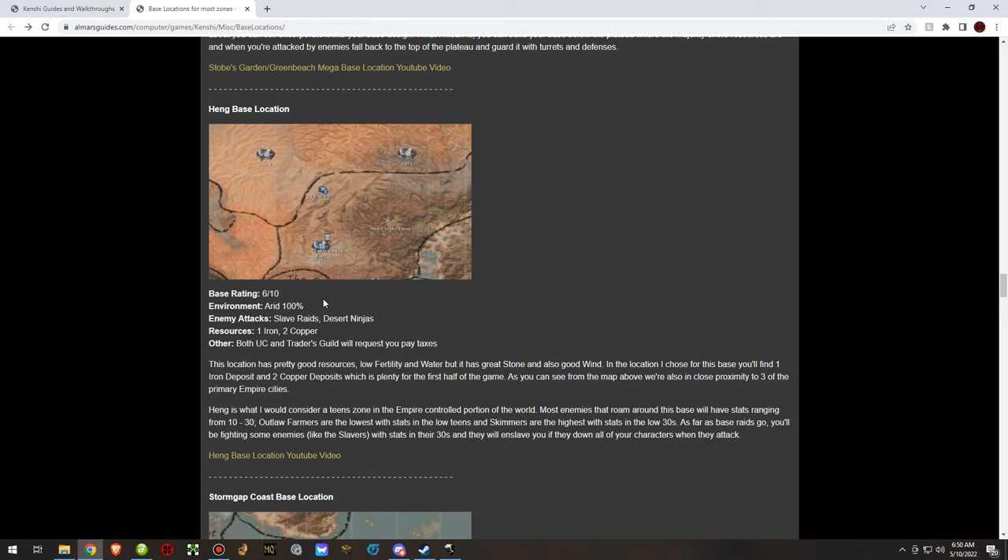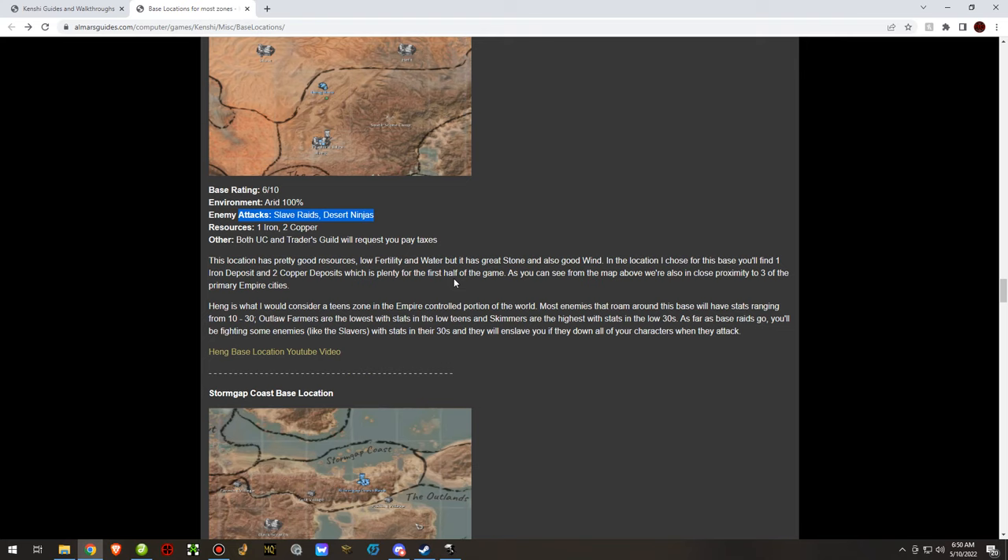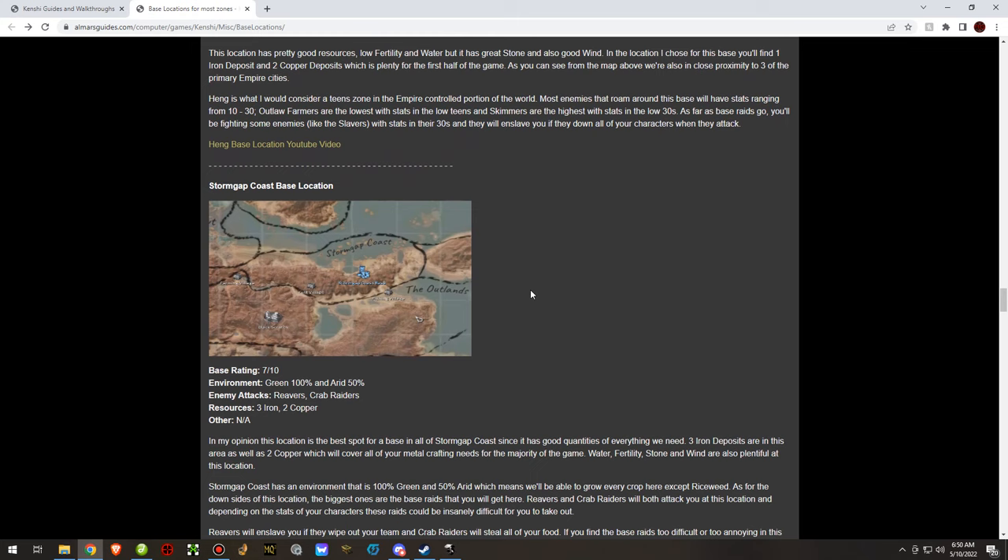This location also has iron and copper, but the downside is the environment isn't the best. You will get slave raid attacks, desert ninjas, United City Heroes, and every other base raid that frequently happens in United City territory.